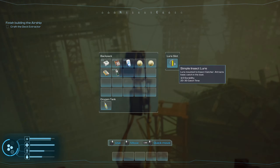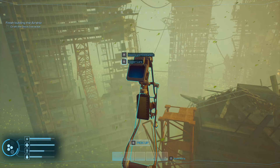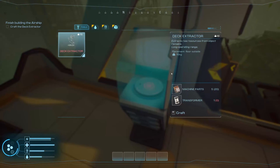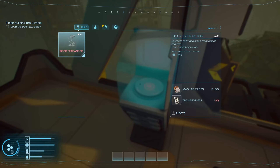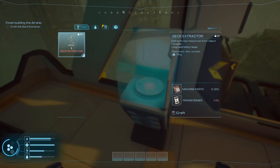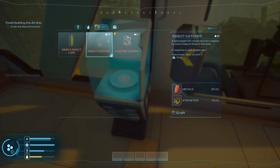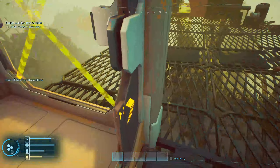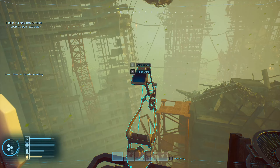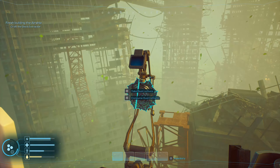We want to look at what we can build. We need one transformer for the deck extractor — I've got to find it. I can't build that yet. We caught something — we'll raise it back up. We got lettuce! Let's go ahead and lower the lure again. There's the transformer we needed, so now I can do the deck extractor. This is vital — it's got two purposes. Those blocks we can destroy, and we also have these little floating debris we can take care of.